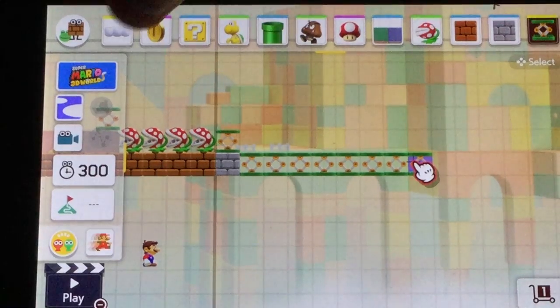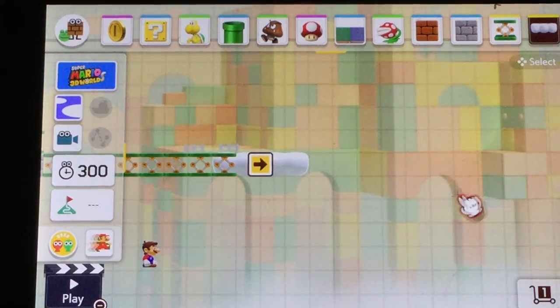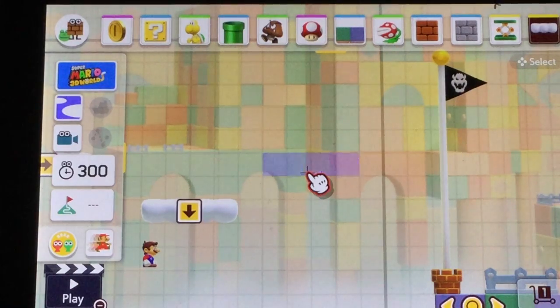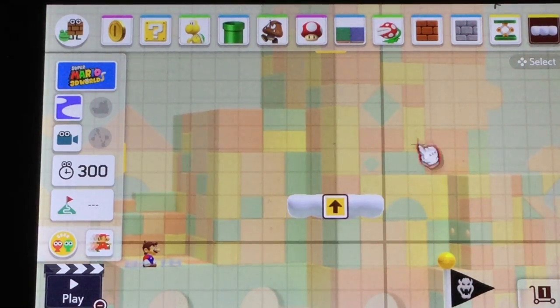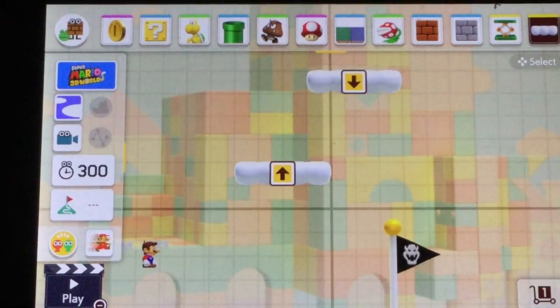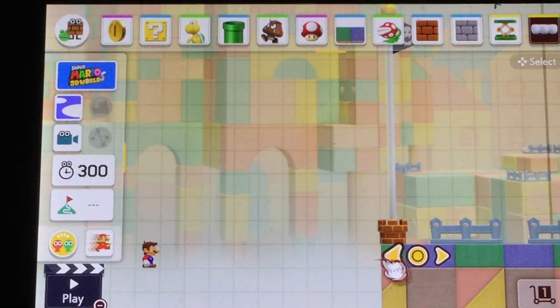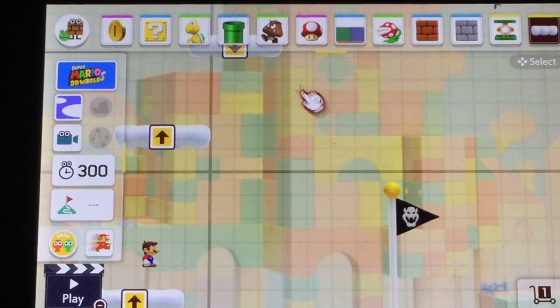Then you're going to hit the cloud block. This cloud will go this way. Then you will jump onto this one — that will go down. Before it goes down, you will want to go on this one; it goes up. Then on this one, you will want to go this way down. Then you will hit the top flat — you will have to jump.